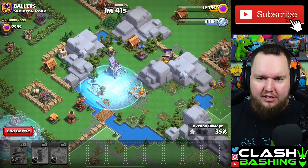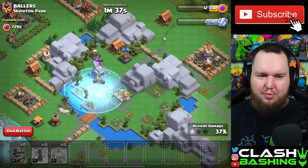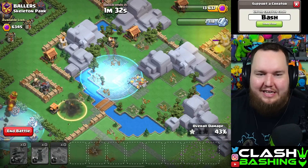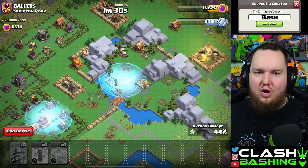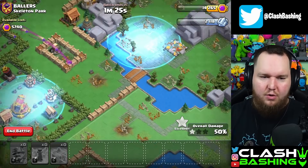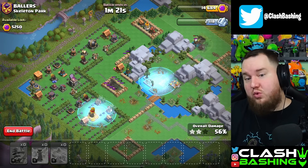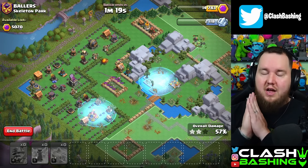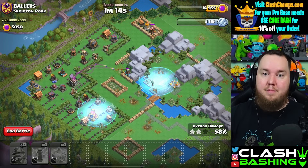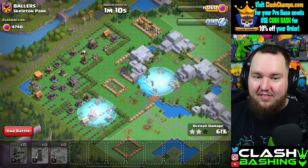Hopefully Supercell doesn't watch my videos and I get blamed for the nerf. I feel like a lot of people are going to be putting out super miner videos — if anyone does clan capital content they have to be on the super miners, plain and simple. They're so strong right now, you'd be a fool not to be using them. Instead of going the right side we'll go up the left side with our second attack since we have this pathing set. That's really what you want to do — look for those paths to keep them in that tight bunch.